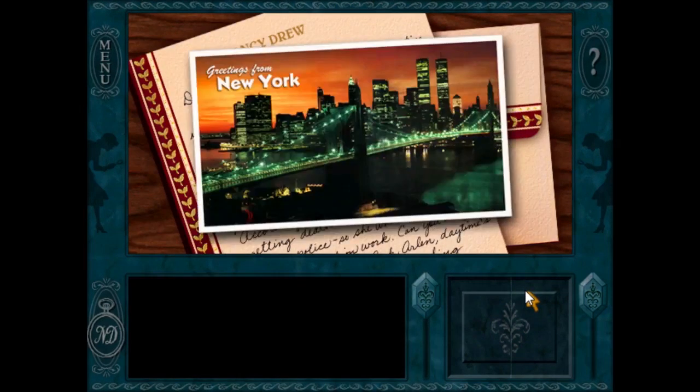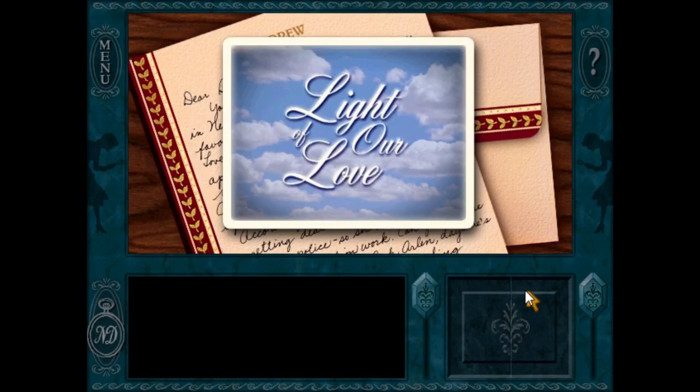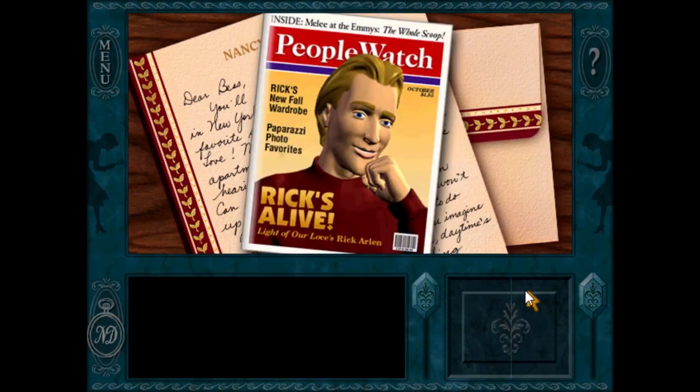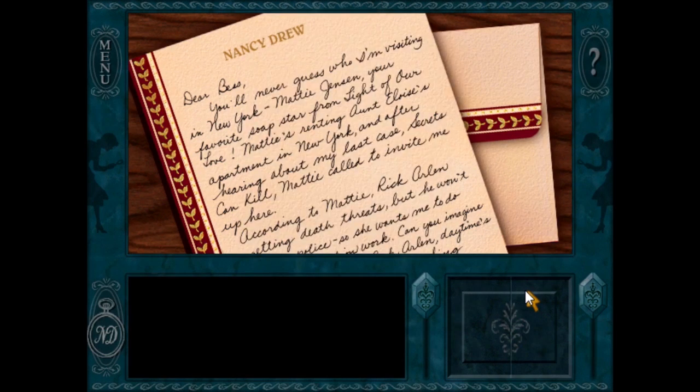Dear Bess, you'll never guess who I'm visiting in New York — Maddie Jensen, your favorite soap star from Light of Our Love. And after hearing about my last case, Secrets Can Kill, Maddie called to invite me up here, because Secrets Can Kill is like everywhere in the newspaper. She wants me to do some investigation work. Can you imagine anyone not liking Rick Arlen, daytime's cute hunk? I have a sneaking suspicion now that there's more to this case.